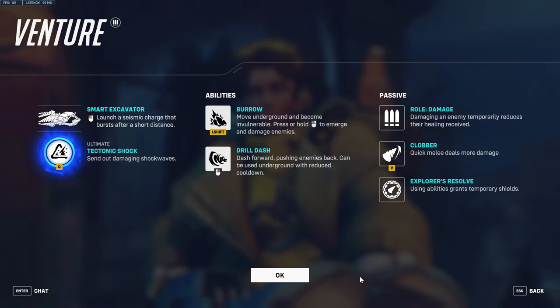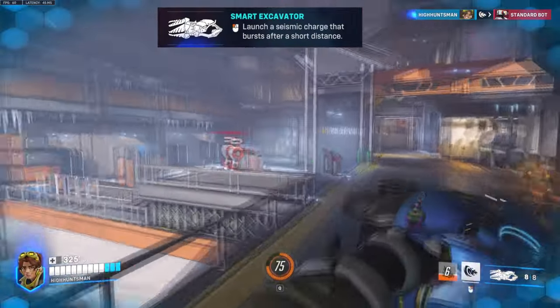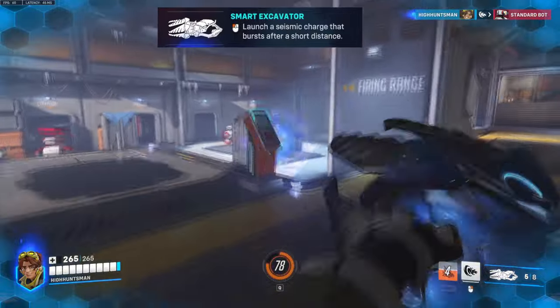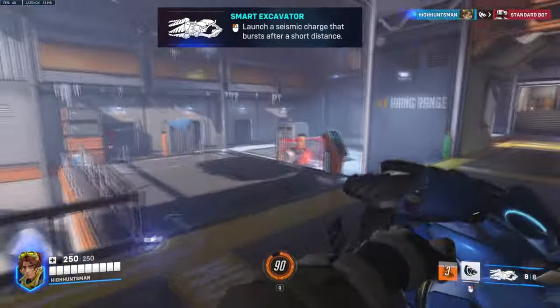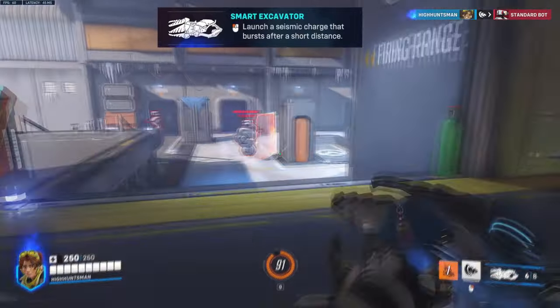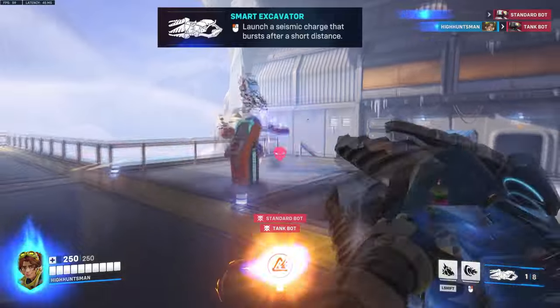Let's start with her basic attack called Smart Excavator. Imagine her basic attack is like Pharah's basic attack with that splash damage, but with a really short range as you can see right here. And since her ability is to get up close and personal, her basic attack can be really deadly and able to take heroes down really quickly.